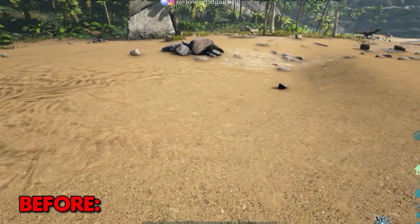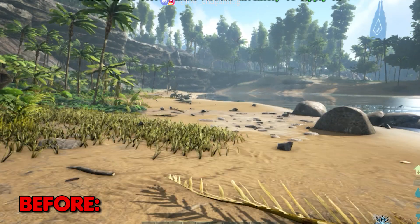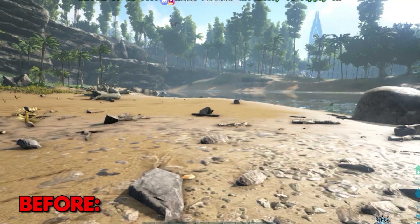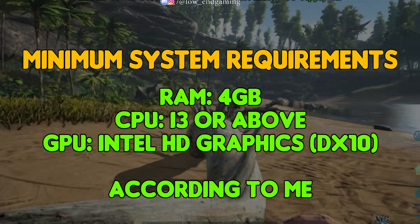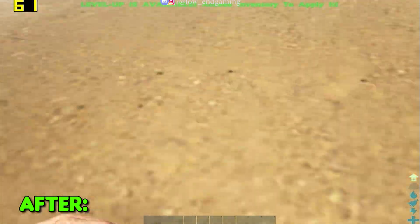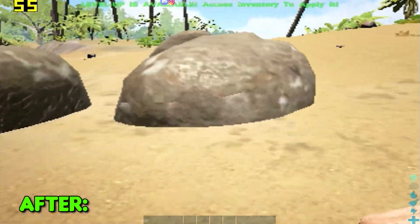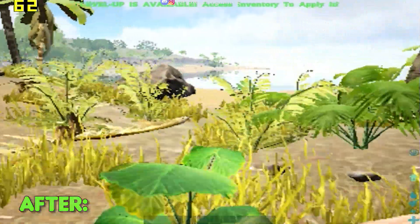This was how Arc Survival Evolved worked on my PC before any optimizations — it literally gave only 8 to 10 FPS and was very laggy to play. According to me, these are the minimum specs to play Arc Survival Evolved on your PC. This was how the game was working after doing all the optimizations shown in the video — it gave above 60 FPS and was very smooth to play.